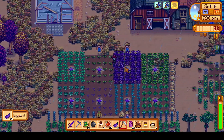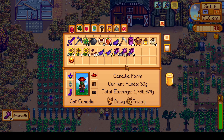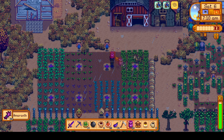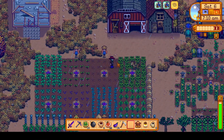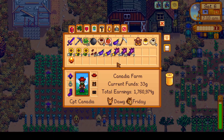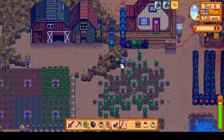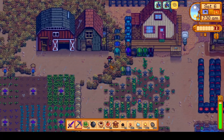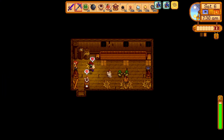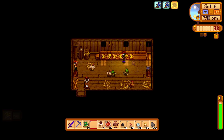Before we head over to Skull Cavern on this day, we are going to harvest any crops we have ready. I will replant most of them, like the Amaranth — we already had some seeds, and I bought about two rounds of everything. We'll later put something more useful where the Amaranth and bok choys are. As for the Sunflowers, I planted Fairy Roses there instead, as Fairy Roses can be used for Fairy Dust way down the line, so it's not a bad idea to have a stock of those right now.